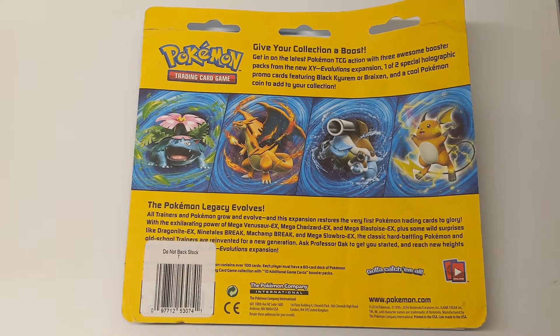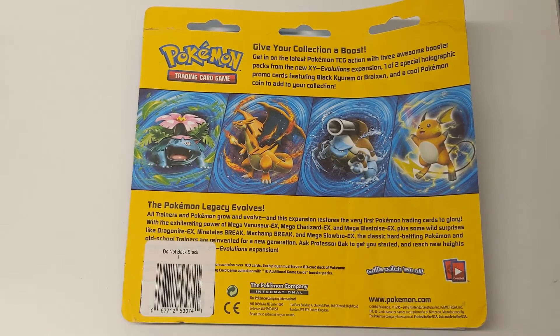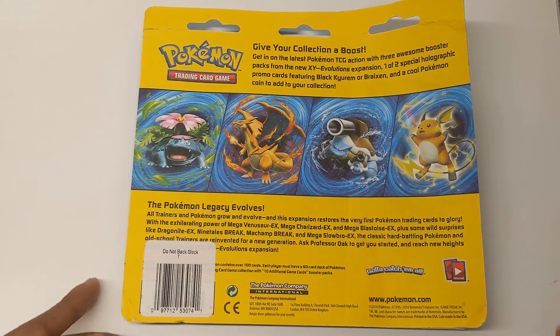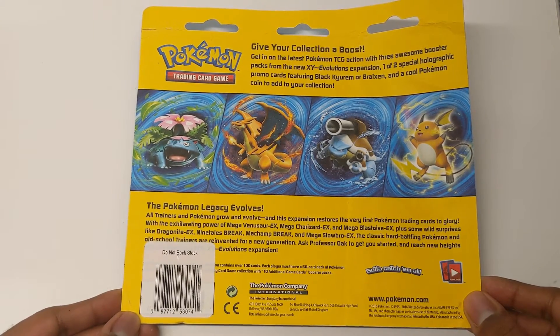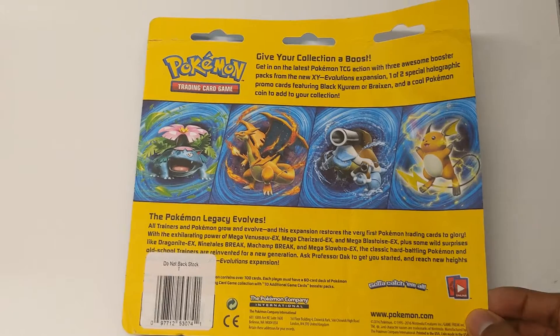Pokemon Legacy — Evolutions. All trainers in Pokemon grow and evolve, and this expansion restores the very first Pokemon training cards to glory, with the exhilarating power of Mega Venusaur EX, Mega Charizard EX, Mega Blastoise EX, plus some wild surprises like Dragonite EX, Ninetales Break, Machamp Break, and Mega Slowbro EX. The classic hard-battling Pokemon and old-school trainers are reinvented for a new generation. Ask Professor Oak to get you started and reach new heights with the Pokemon TCG XY Evolutions expansion — it collects 100 cards and explains how to play the Pokemon TCG.